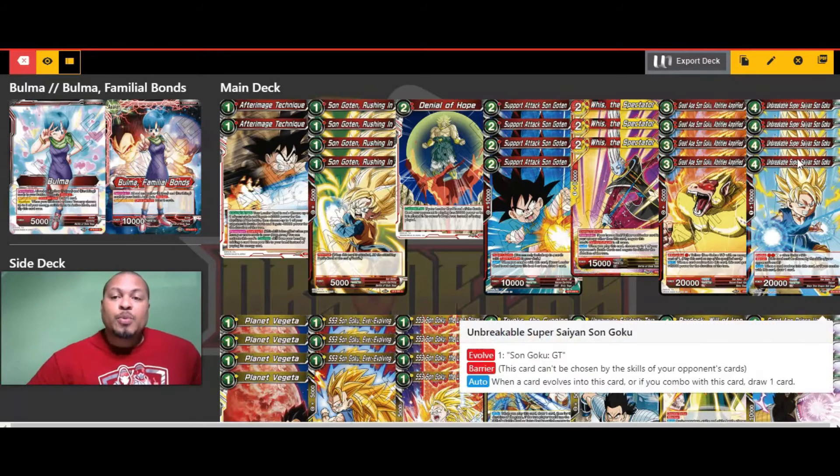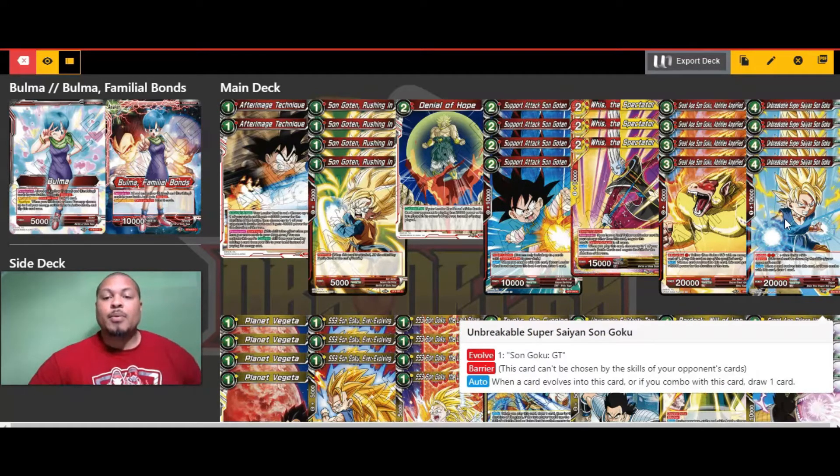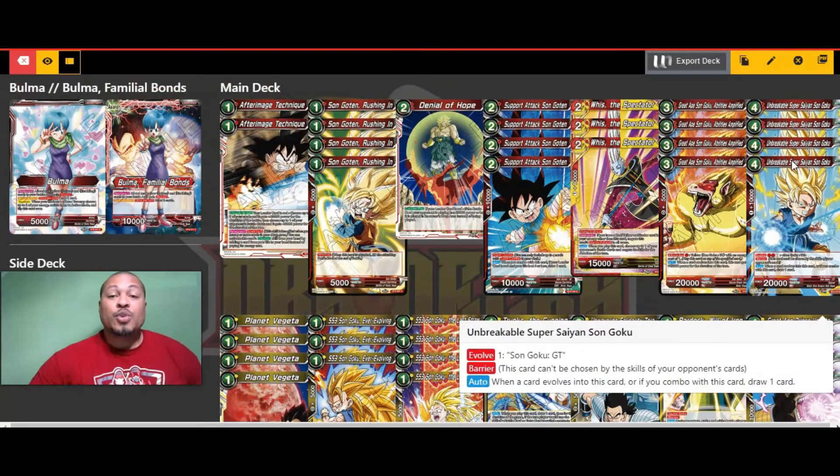We've got another pseudo super combo, Unbreakable Super Saiyan Son Goku. I call him a pseudo super combo because for one energy you can combo with this card and he gives you a 10,000 boost. Also, when a card evolves into this card or if you combo with this card, you're able to draw one. You can evolve him onto some of the Yellow Son Gokus in the deck, but normally I'm using him as a combo, not evolving him.